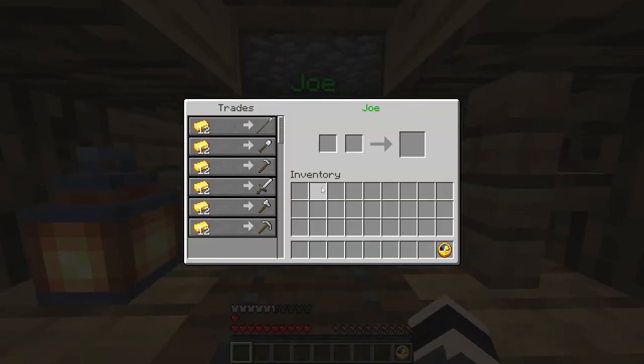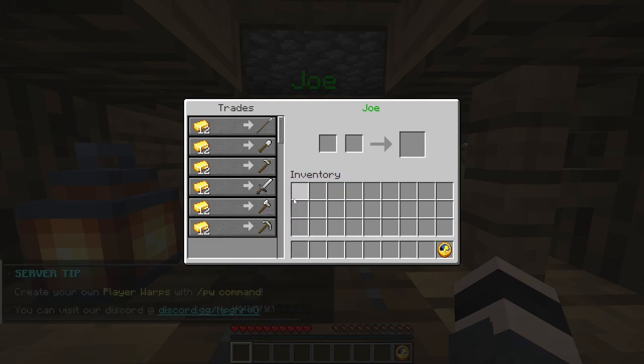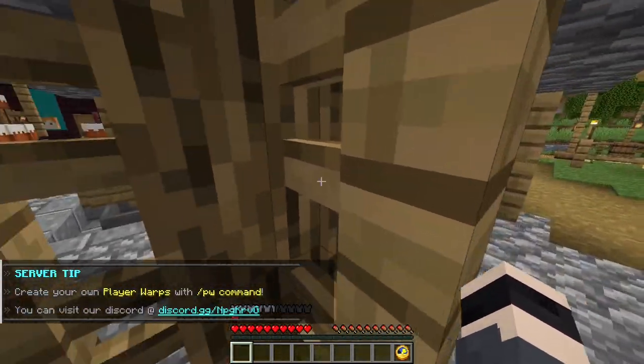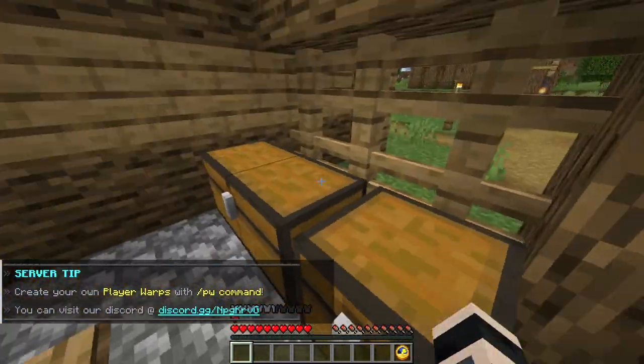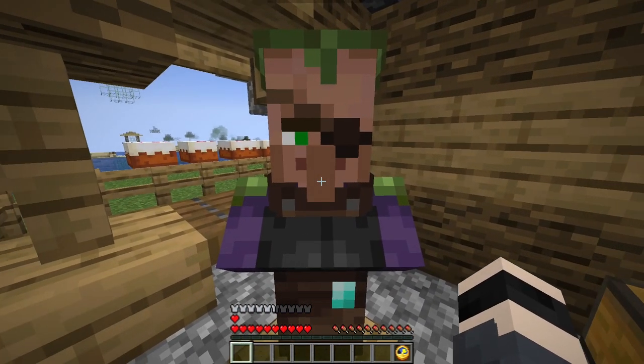As you can see, this guy below me sells tools that were made on our server with custom crafting. You can sell anything as long as the shopkeeper is connected to the correct chest, and the gold that players trade with you will also fill the chest.